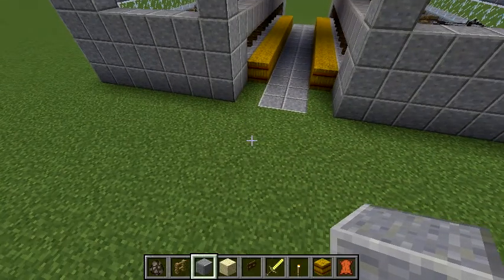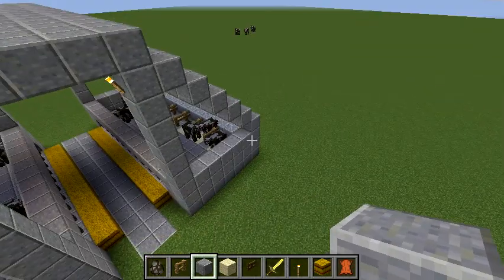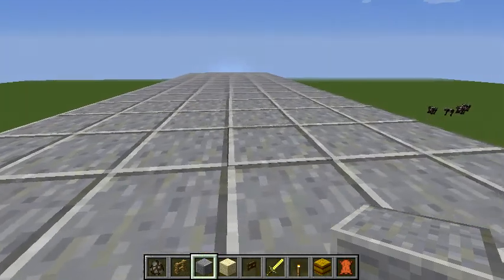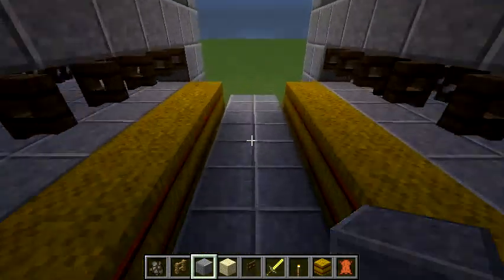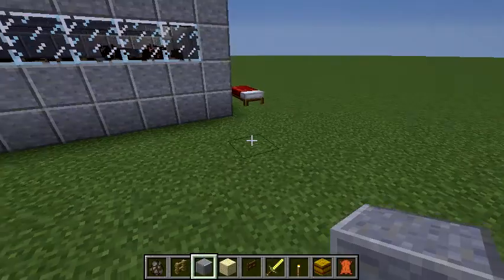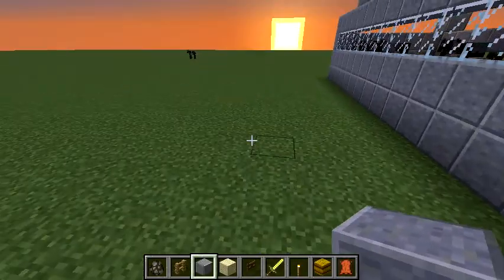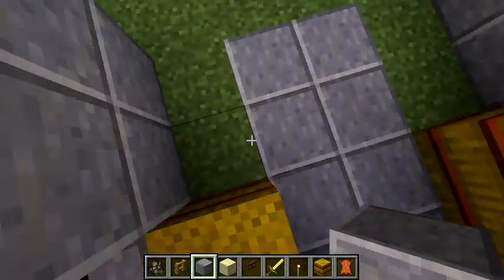I'm back with another episode of my let's build. I built the other half of the freestyle bar off screen - I'm sure you can figure out how to build that yourself. This episode we're just going to touch some things up a bit and then we'll actually add a milking parlor, and we'll probably add pathways for cows to get there.